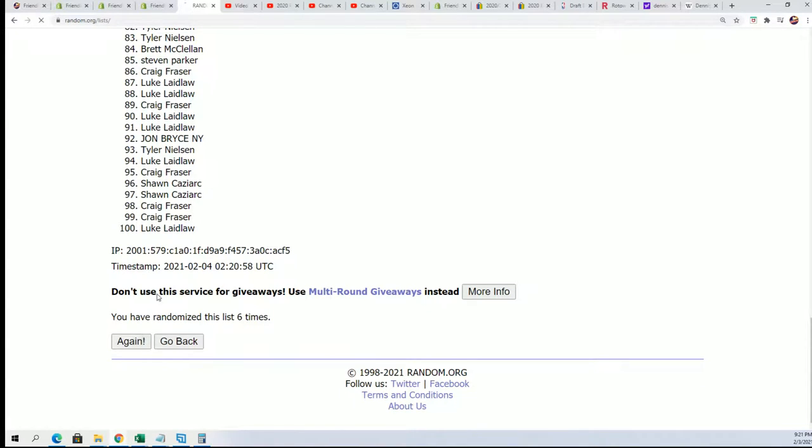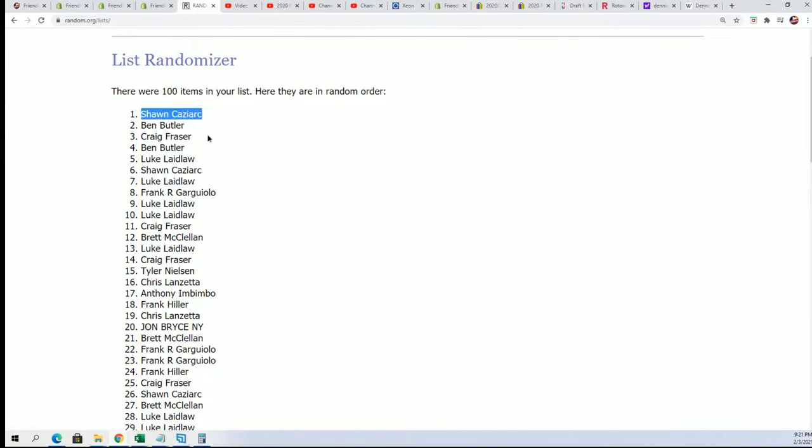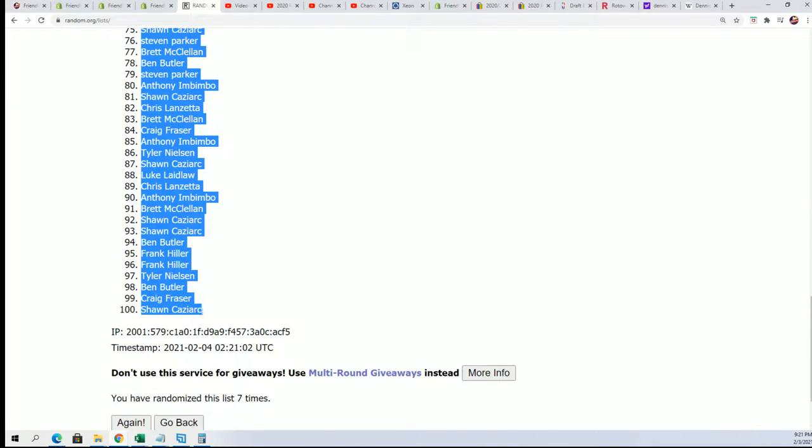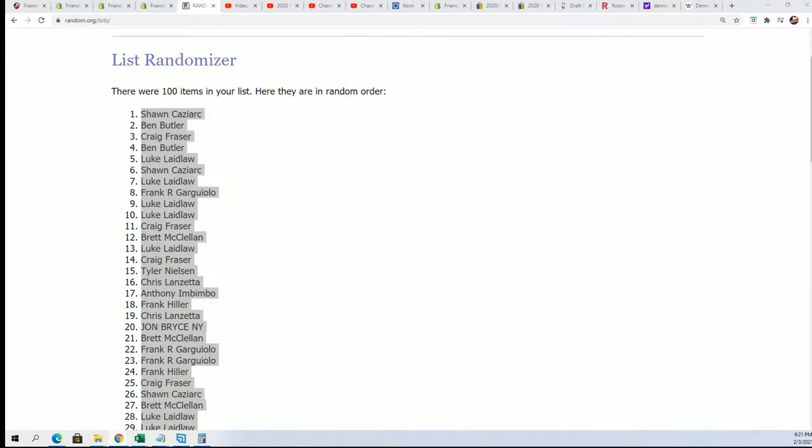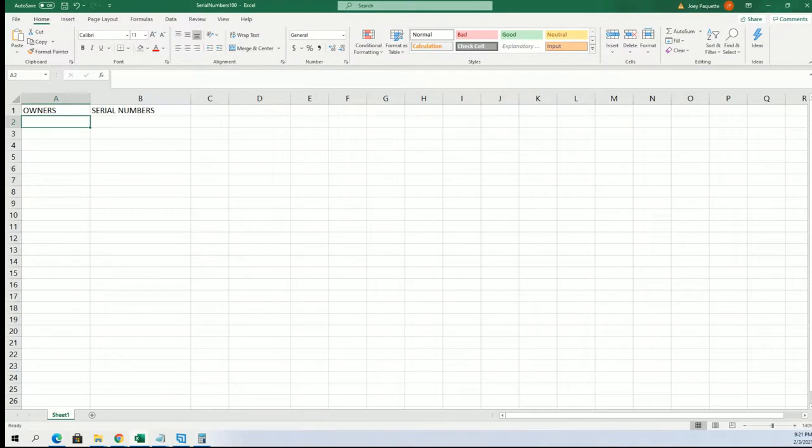Lucky number seven. The first random is finished. It's a Sean Kaz sandwich — that's got to be good luck for you, Sean.